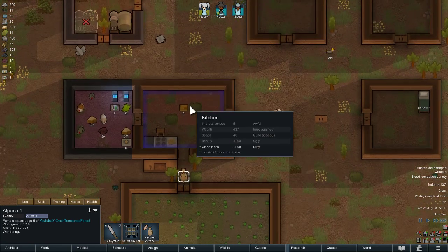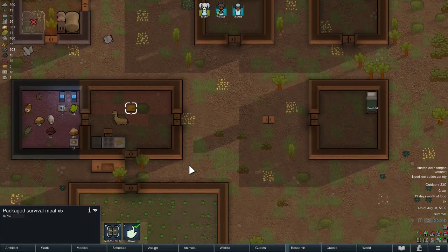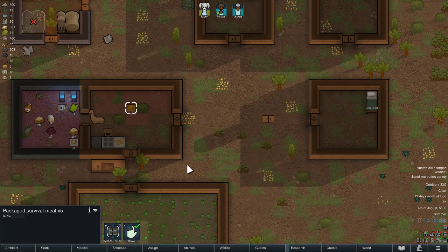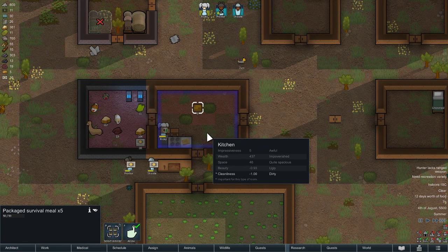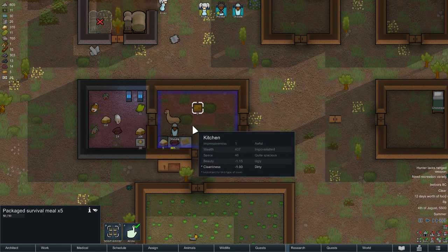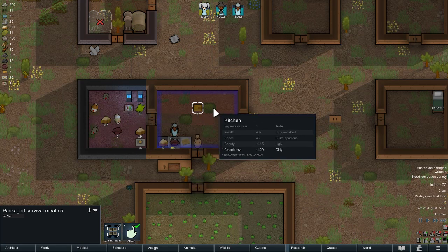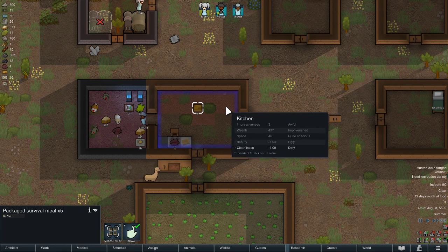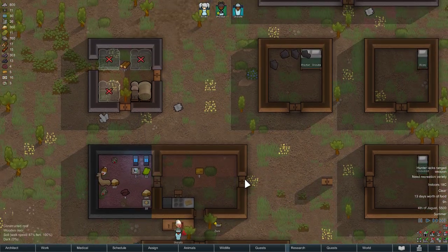They only give a little meat. The meals don't spoil or rot — that's the main point. They're more useful if you do caravans and traveling — you need more packaged survival meals. But I don't care about that; I'm staying in my base forever.